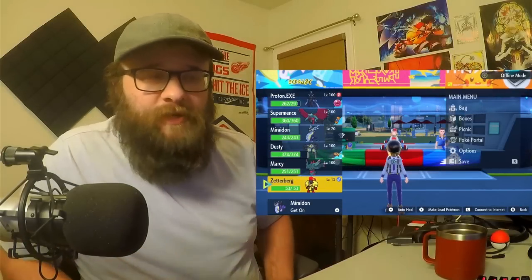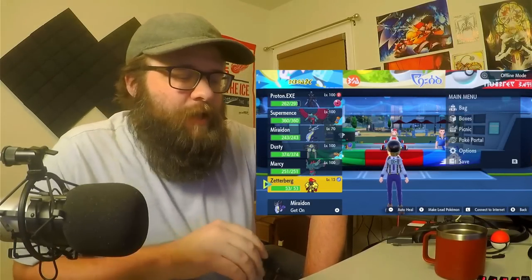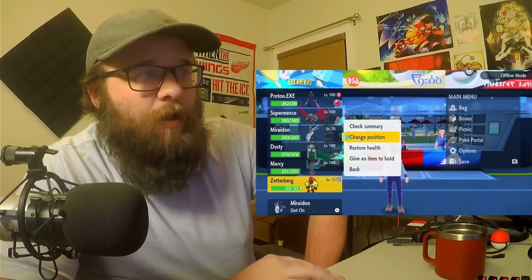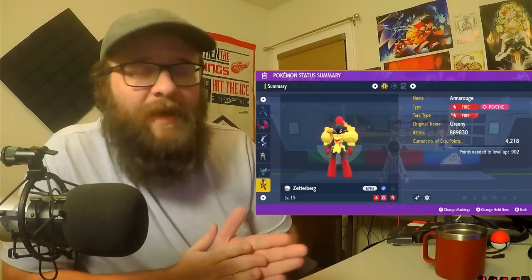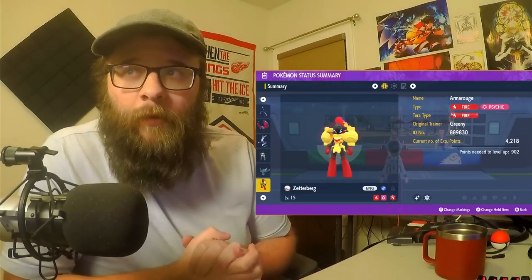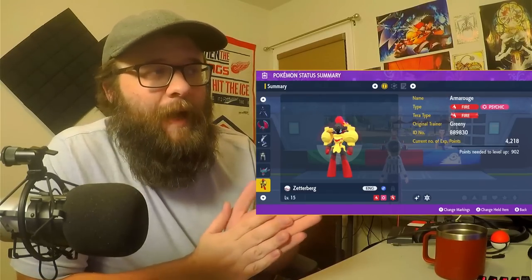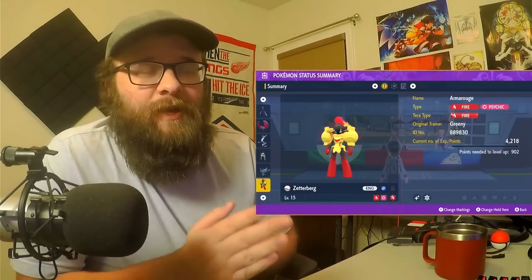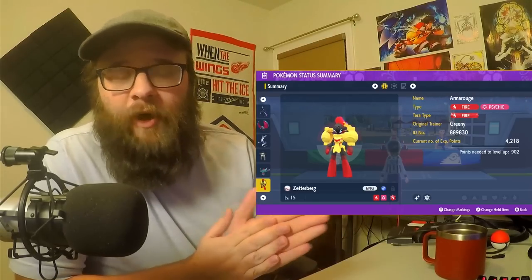What's up guys? Today we're going to be talking about Tera types and specifically changing them using Tera shards. I've got this Armarouge that one of my mods, Greeny, got from a sandwich buff I shared them. They got two shiny Charcadets, traded one to me, and I evolved it. I want to get it set up for my VGC team, but it's currently Tera type fire. A lot of people are running Tera type grass so it can resist earthquake and stay alive, and also get STAB Energy Ball for Dondozo.